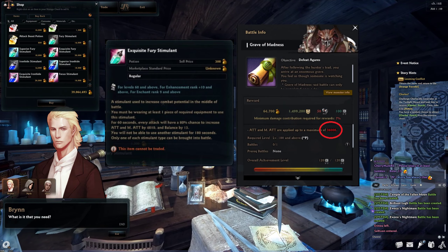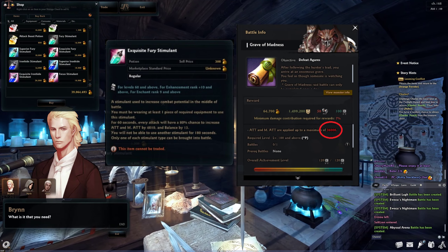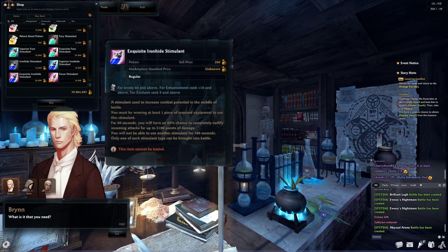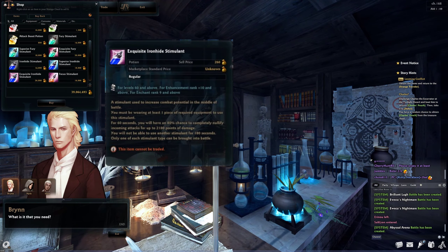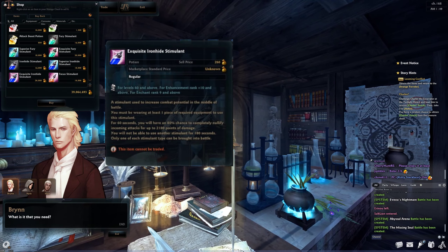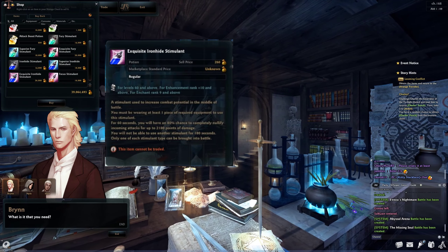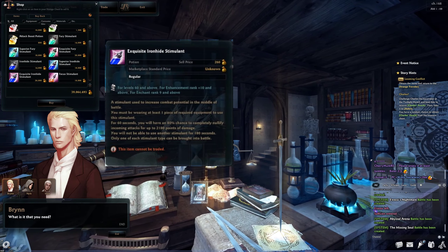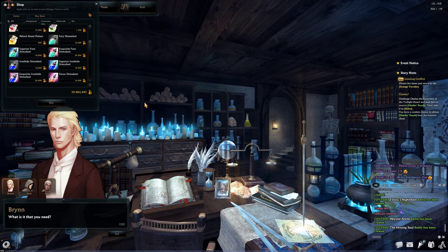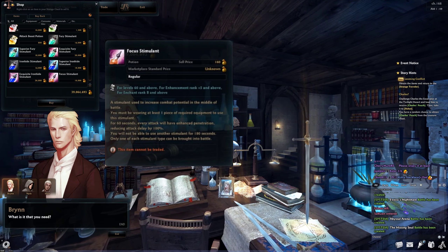If your attack is close to or above the boss's attack cap, fury stimulants won't have a significant effect. The description of iron hide stimulants is not 100% correct — what they actually do is give an 80% chance that every time you take damage you will instead take no damage. There is also a chance that when the damage is reduced to zero, your character might resist being staggered and knocked down.